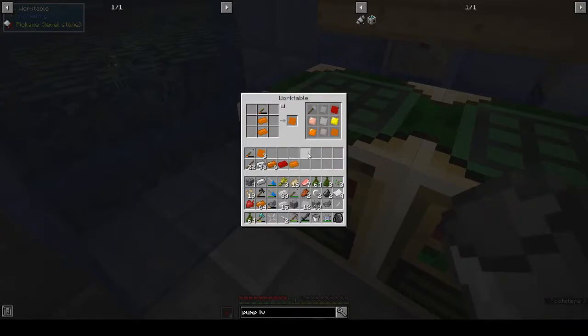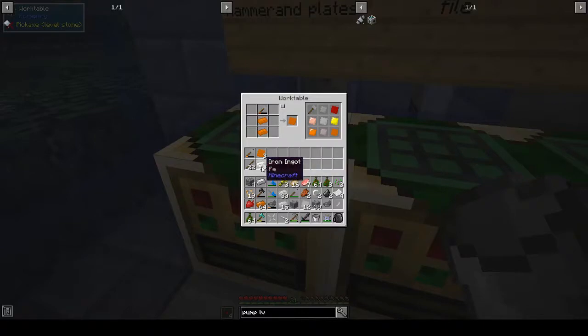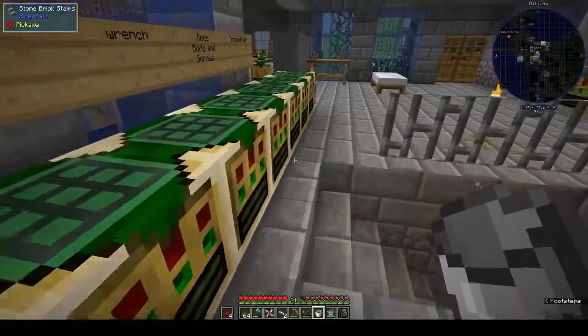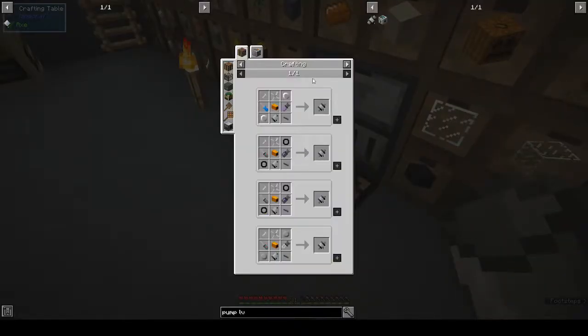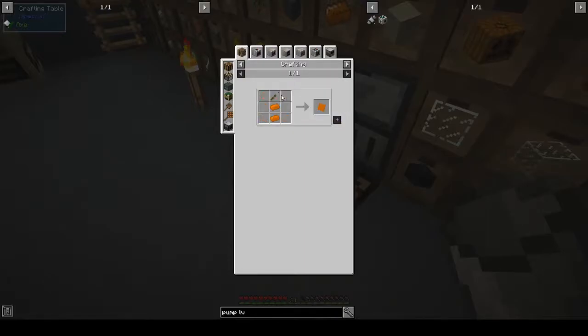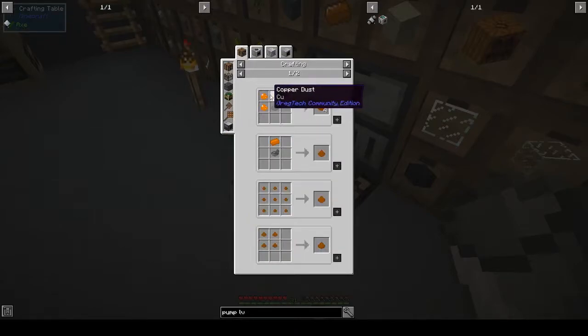If we had proper storage it would make life so much easier. Bronze — smelting bronze dust: three copper and one tin — oh it's tin, not iron. Three copper and one tin gives you four bronze.